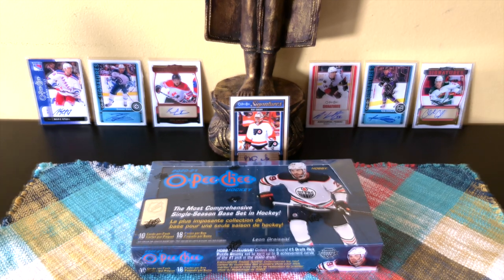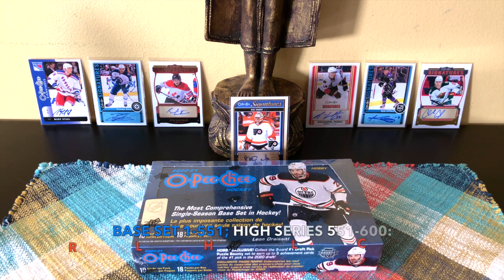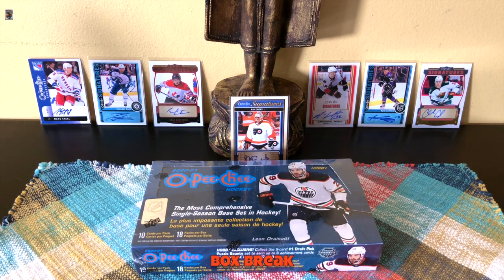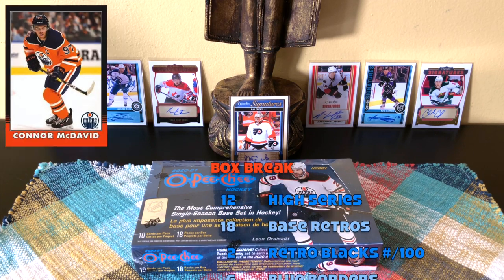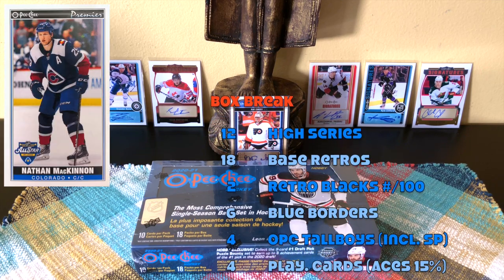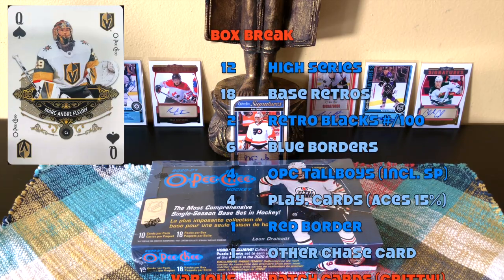Box configuration: 10 cards per pack, 18 packs per box, amounting to 180 cards. Base set runs one through 550. High series goes 551 through 600, which includes marquee rookies, legends, season highlights, league leaders, and team checklists. Within a box break, expect 12 of those high-series cards, 18 base retros, two retro blacks, and six blue border parallels. Also look for OPG Premier tall boys and OPG playing cards.